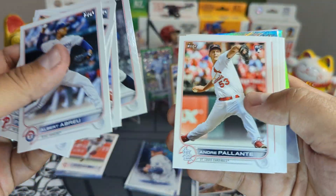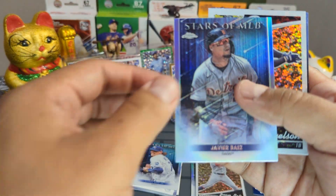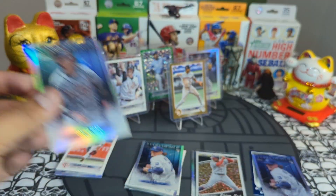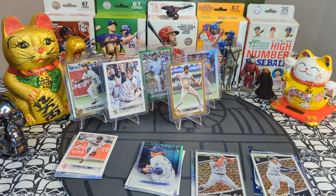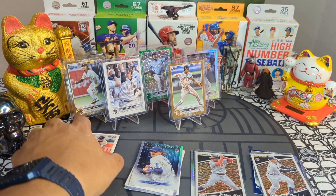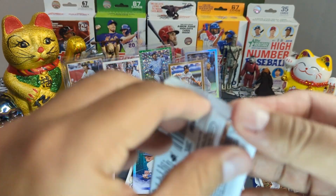Abreu. Javi Baez chrome hobby and a Spencer Torkelson in Topps Black Gold — it is the base. Keep it moving. Down to the last three packs.